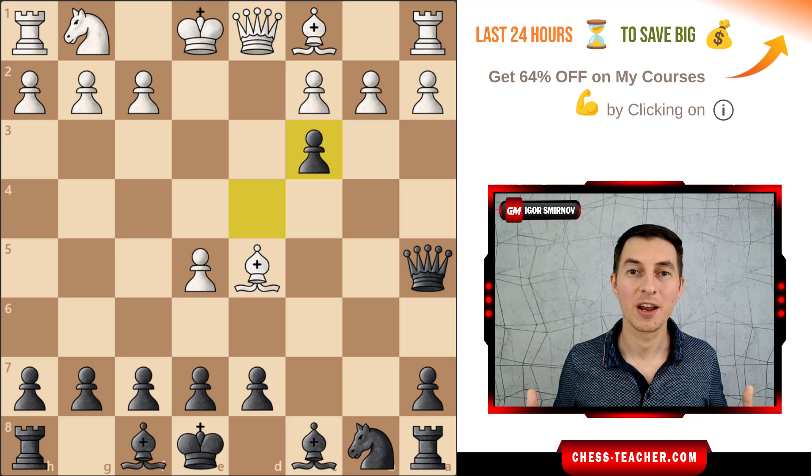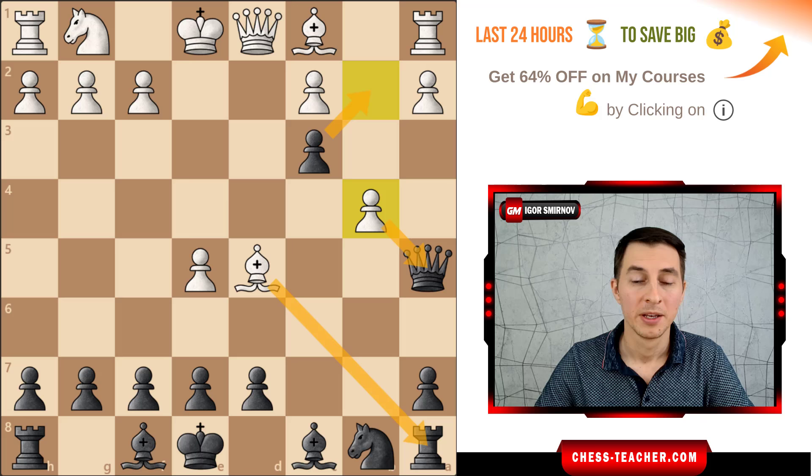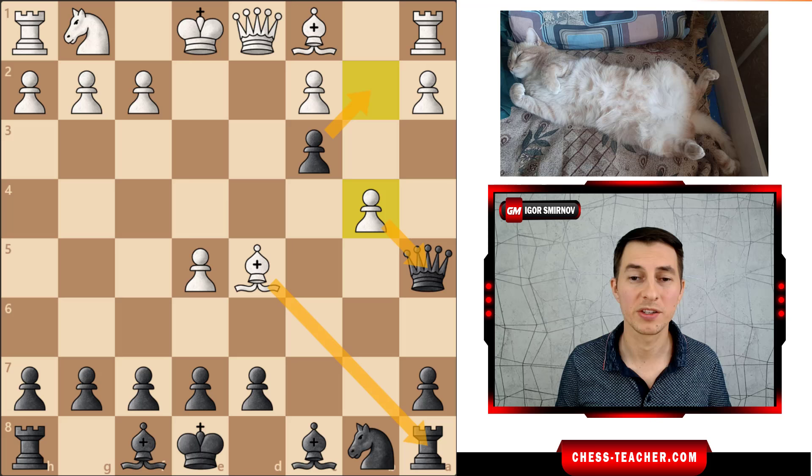The only downside of this trick is that your opponent actually has a winning move, but it's difficult to find. It's the move pawn b4, which eliminates this potential discovered check idea. Now white has this double attack against your queen and rook, so white wins here. But I asked my cat what he thinks about this and whether this is an acceptable risk, and he told me it doesn't bother him really — so I think you may accept this risk as well.